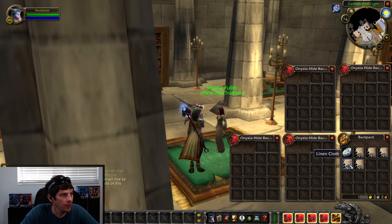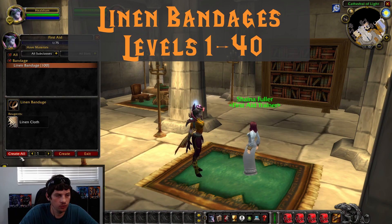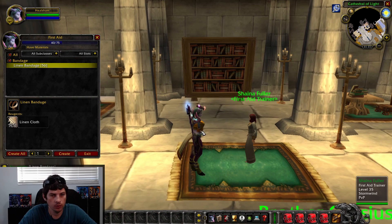First we're going to start off with Linen Cloth, and you should be able to get to level 80 with about 100 Linen Cloth. So we're going to go ahead and pick up First Aid — once you pick it up, it'll allow you to make Linen Cloth Bandages. We're going to run those to level 40.